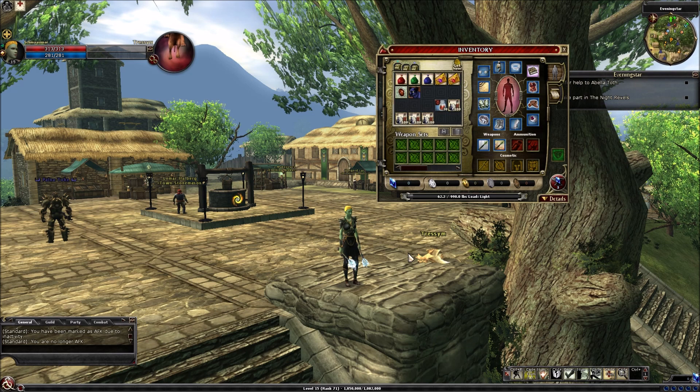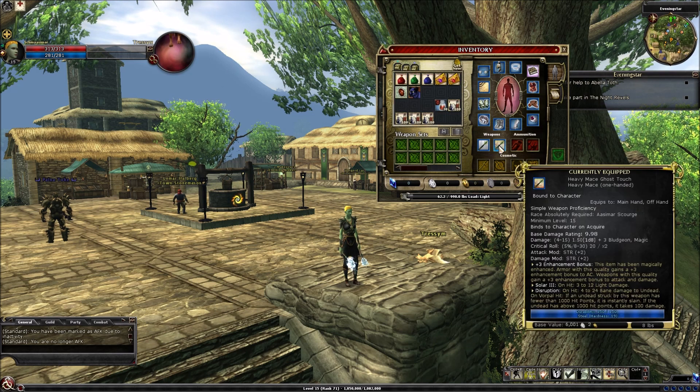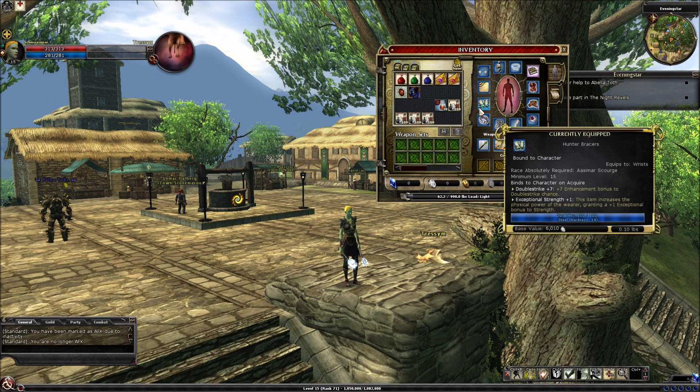This is the outfit or cosmetic that you get with the starting gear, along with a couple of maces. One of them is actually kind of cool — Solar 3 Disruption for level 15, it's pretty cool.